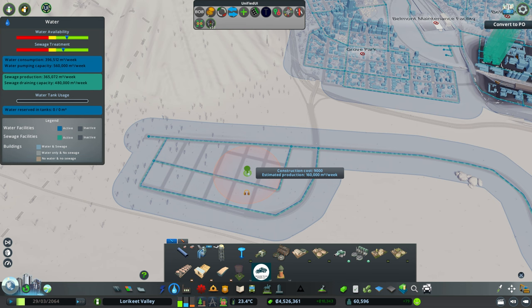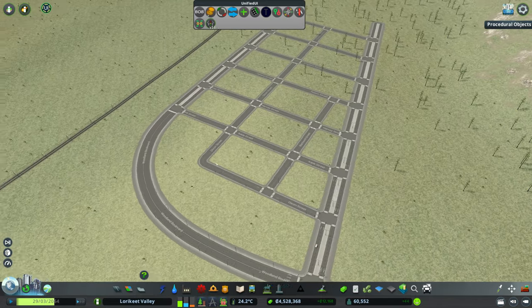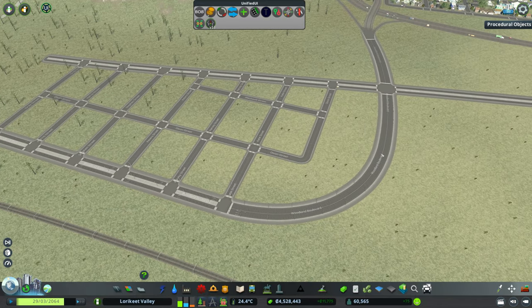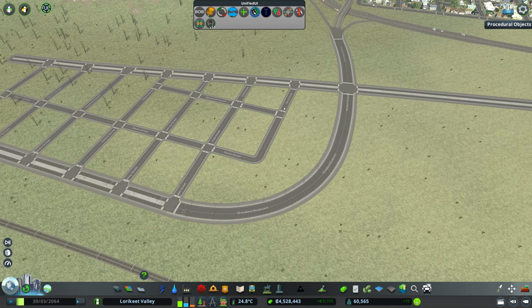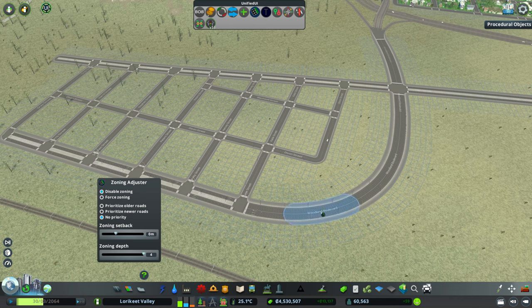Sewage is absolutely fine — no issues there at all. Let's get planning: we're not going to have any zoning on this section of our arterial. In fact, I'm going to disable zoning on that road specifically for that reason.